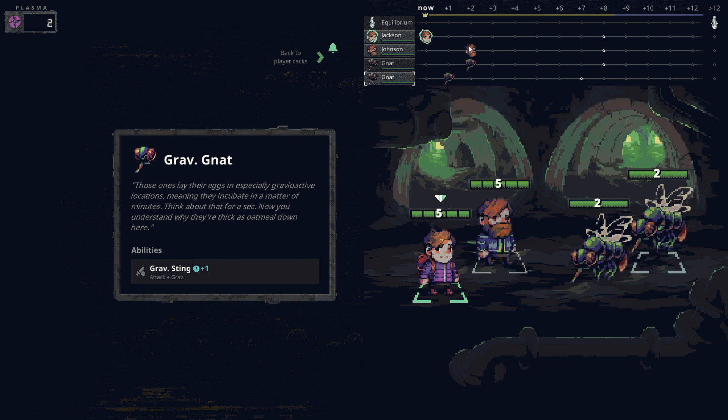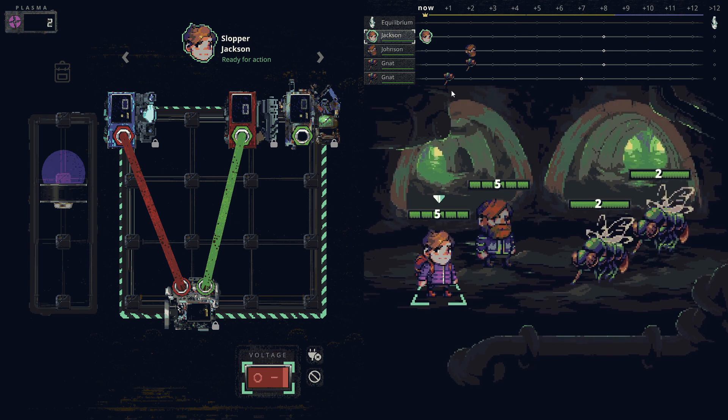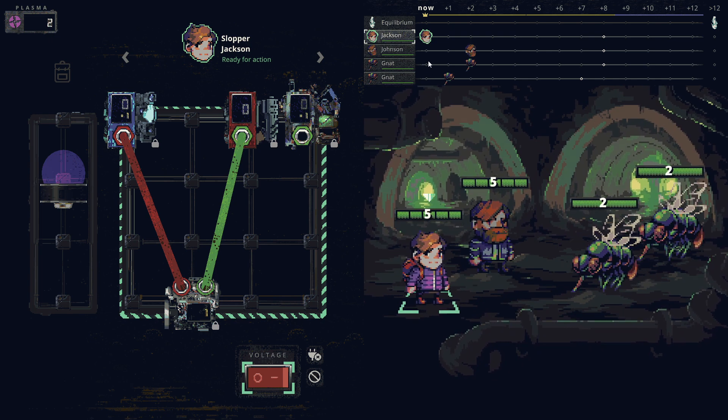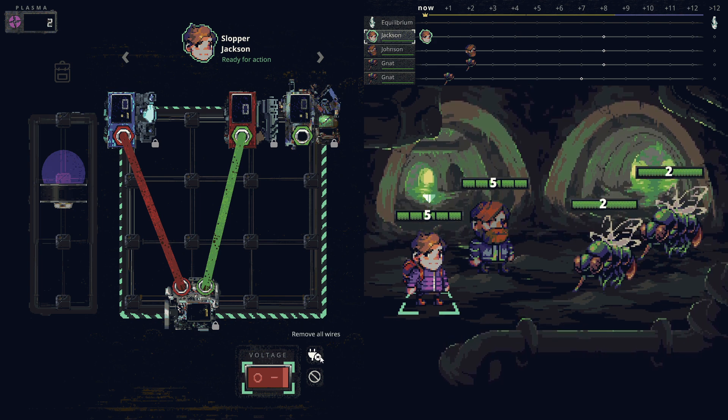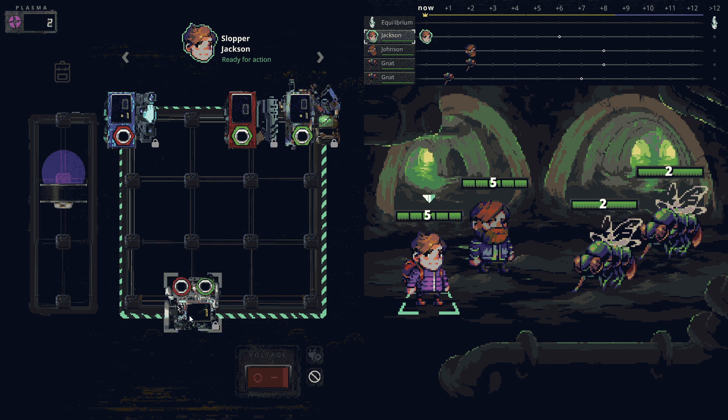There are effects you want to line up on your opponent's turns to take advantage of. Jackson goes first, then this enemy, then these guys go in the same turn. Our characters tend to go first - whatever's on top goes first, top to bottom. There's also a remove-all-wires button and a skip-turn button.